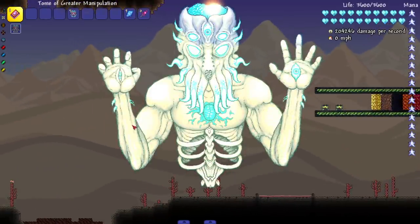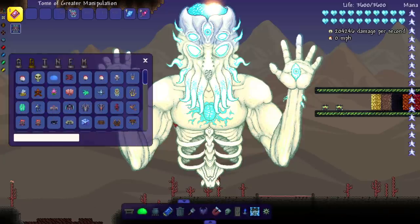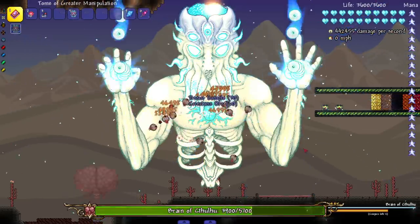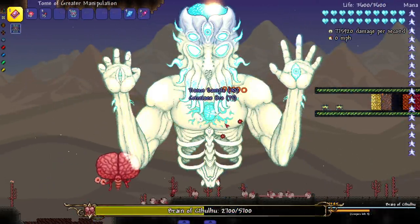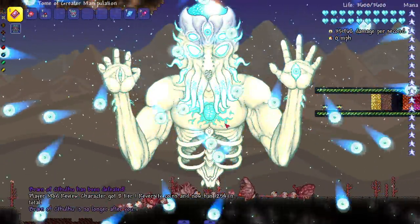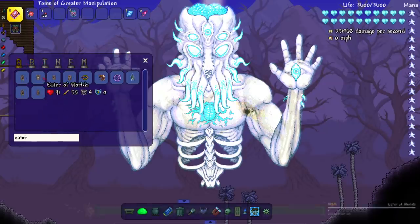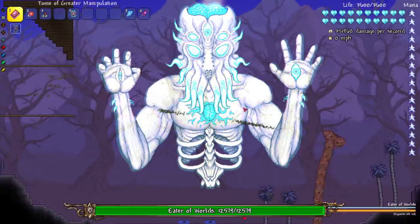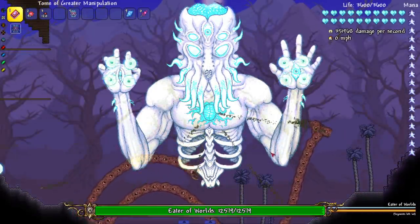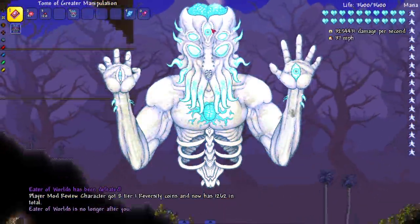We're gonna fly over here - it's a little faster in Moon Lord form. There's our next attack - that one's called the circle implosion I believe. Let's see it in action against the Brain of Cthulhu. Look at that, beautiful - almost killed all of it. There you go, guaranteed to kill all of it. Next up we're at the corruption, time to take on the Eater of Worlds - boom! Let's let the Eater unwind itself a little bit and then we'll start our attacks. Doing both at once - very nice, satisfying.